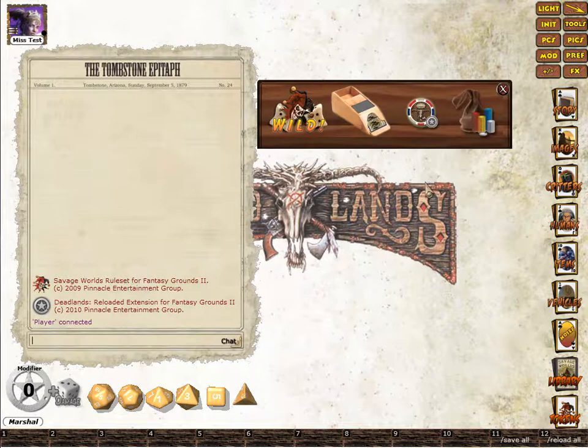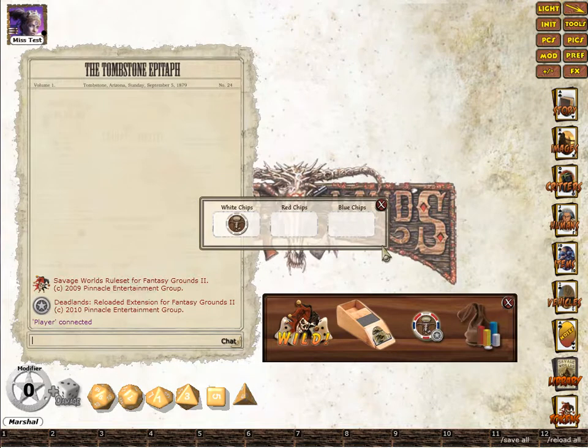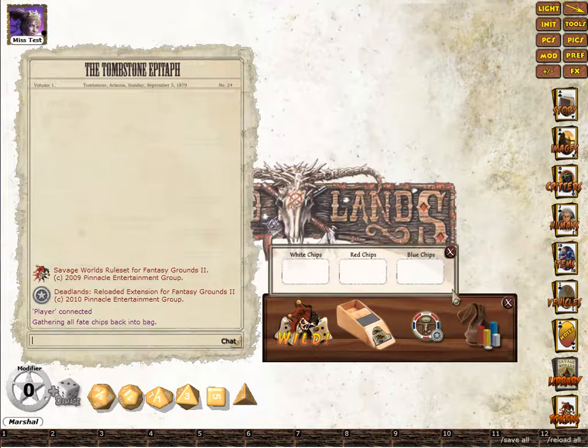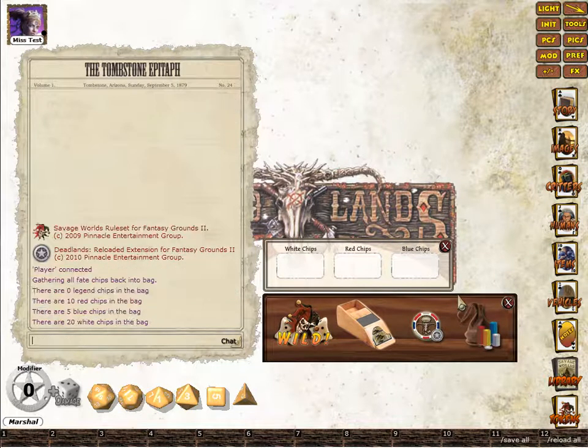To access the Fate Chips we'll go to Daws, then look at the Marshall's Fate Chips by clicking the Marshall's Chip button. You can see he's still got one chip, so I'm going to select Gather All Chips — that will put all the chips back into the pool. You can check this by looking at the Chip Count, which will show all the current chips.